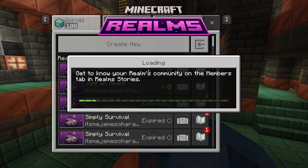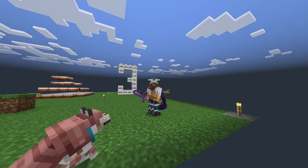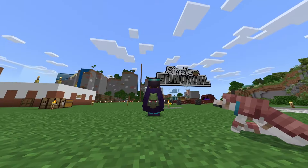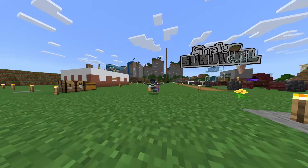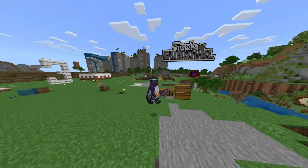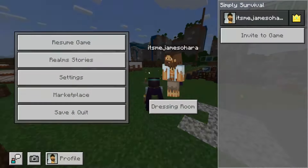You just have to exit very quick and then you can even go on your world. I'll just jump on my Simply Survival world and now everyone is going to think that I've been to the Minecraft Experience, even though I literally have not. Look at that beauty — oh my days, that is brilliant! I can actually use it and I've not even had to pay to go to the Minecraft Experience.